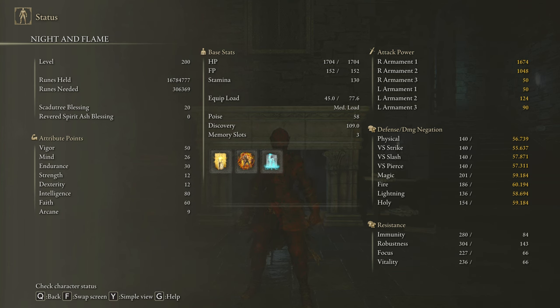To get the most out of this weapon, we are going to use 50 on Vigor, 26 on Mind, 40 on Endurance, 12 on Strength and Dexterity, 80 on Intelligence, and 60 on Faith. Golden Vow, Howl of Shabriri, and Terra Magica are going to be our main buffs. And once again, we are going to be using our Scadutree Blessing on level 20 for max damage in the DLC.